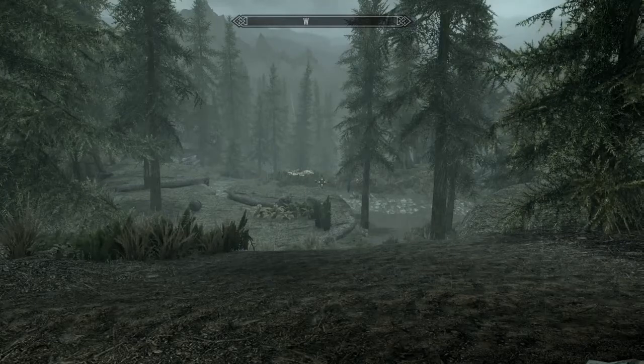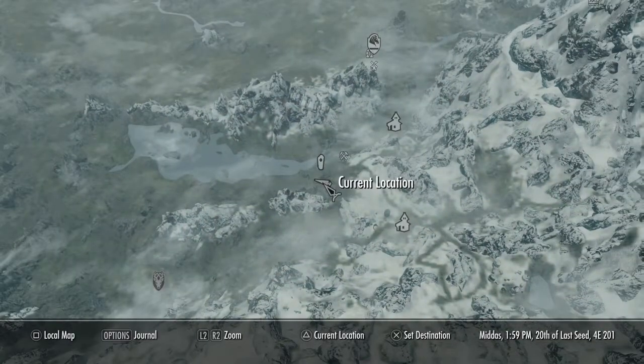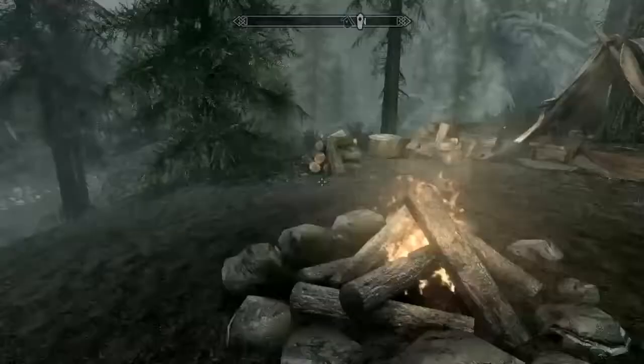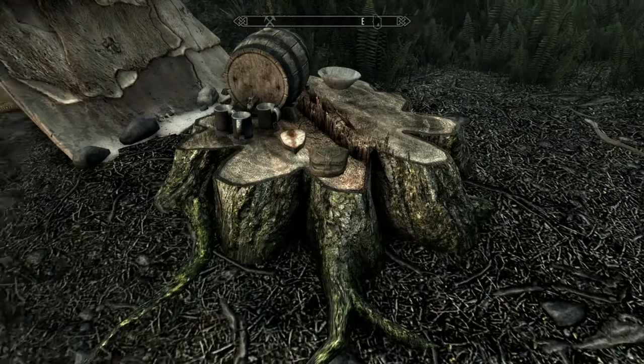The first thing you'll want to do is make sure you have a few wooden plates. You can get some here at a small bandit camp right where I am on the map. You can usually find them here on the stump. As you can see I already took them — I have four of them.